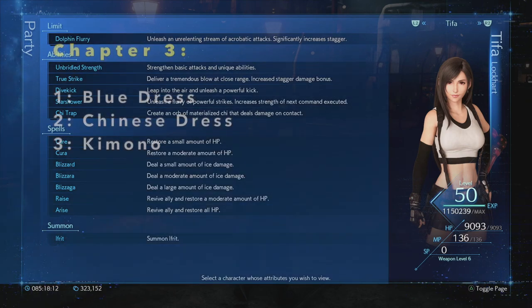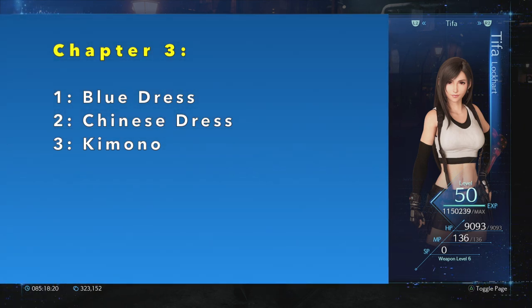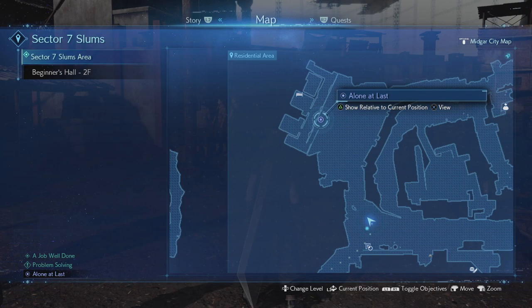We'll start with Tifa, whose three dresses are the blue dress, the Chinese dress, and the kimono. Which of these we get depends on the number of side quests we do in chapter 3, and then the decision we make when we unlock the discovery quest with Tifa, Alone at Last.